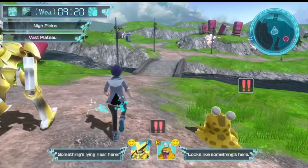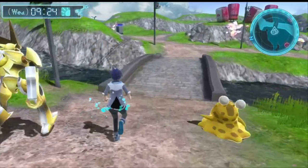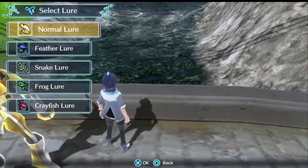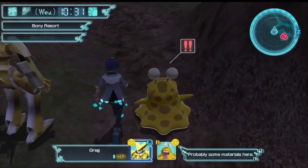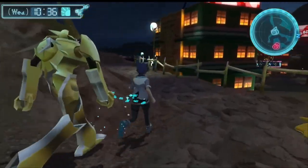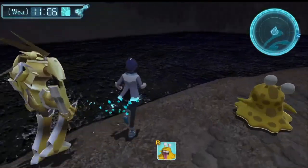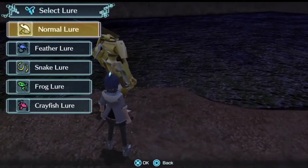Another place to fish is in the Nye Plains on the vast plateau. You can see this bridge down here — when you go to the bridge on the left-hand side it will allow you to fish. If you go to Bony Resort and head left, go all the way to the bottom, there'll be a fishing hole there right over by this blue resource.